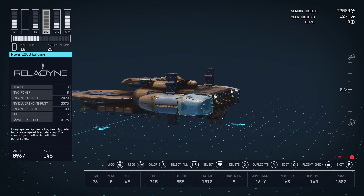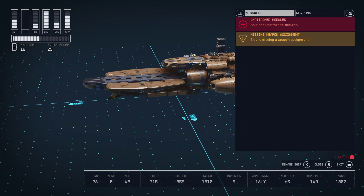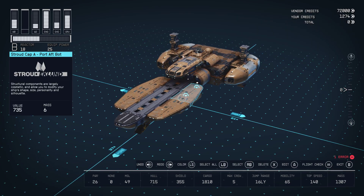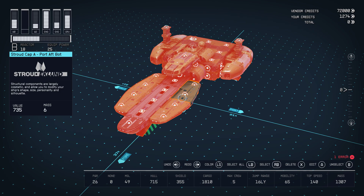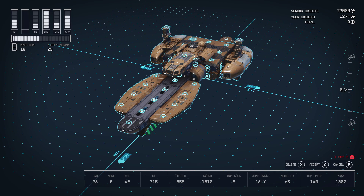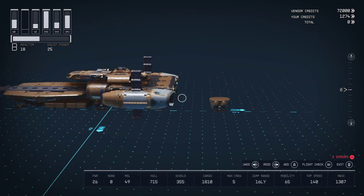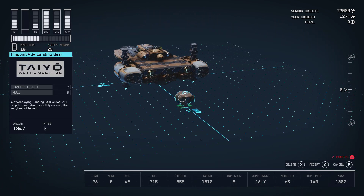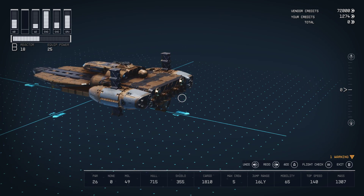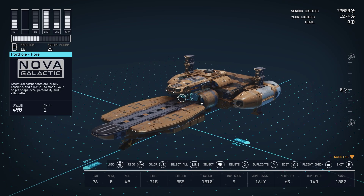We have the two portholes in the back. But it says I have errors — unattached modules. There's a trick for this: just select everything and move, and there's the unattached module. That should be attached to the back engine. And there you have it.